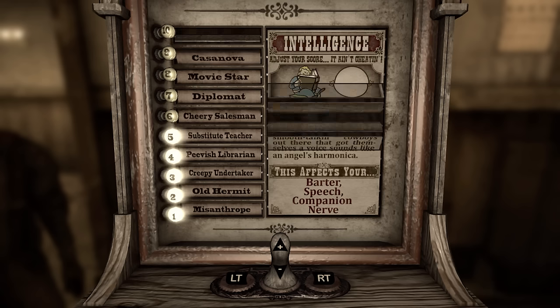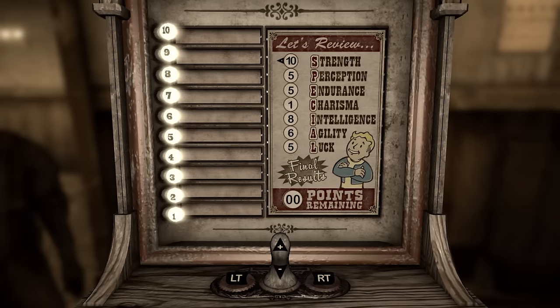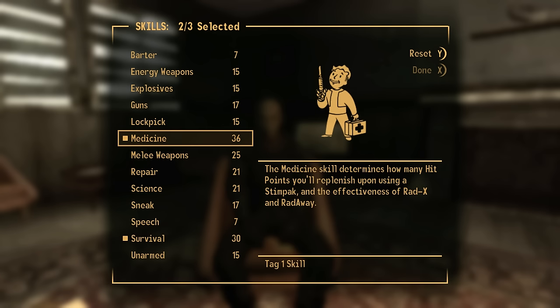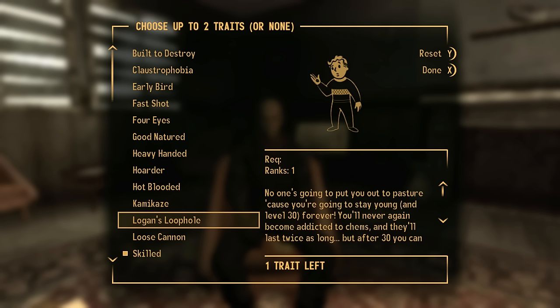For my SPECIALs I went with a focus on strength and intelligence, drained all points of charisma, and made sure to increase agility and endurance to 6, as I need them to be this high for two perks that will speed up the run. Strength probably seems counterintuitive given the nature of the run, but I wanted it high enough for some heavier firearms and melee damage. For tag skills I go with survival, medicine, and guns. For traits I take Skilled and Logan's Loophole — an increase to skills is always nice, and I highly doubt I'll be anywhere near level 30, so may as well squeeze some extra juice out of the drugs I come across.